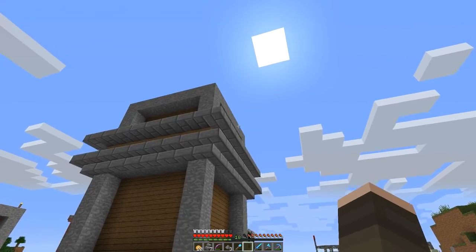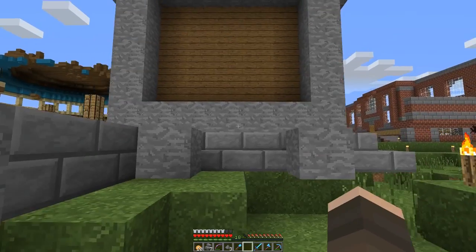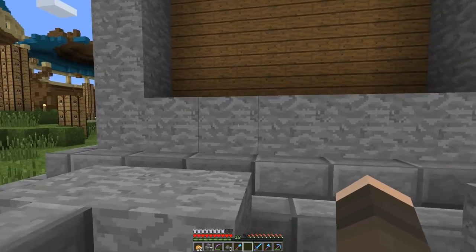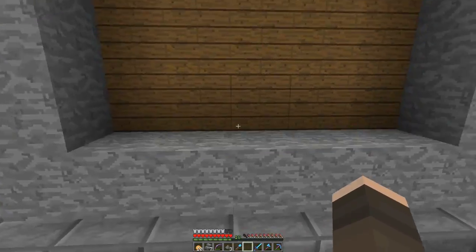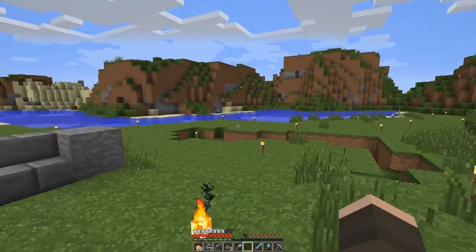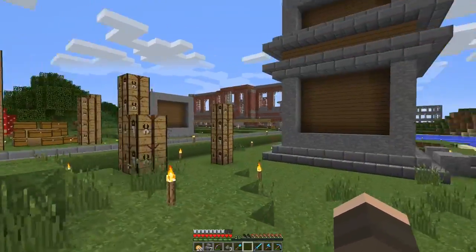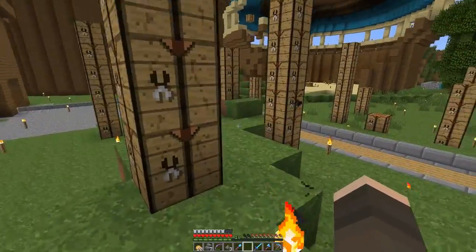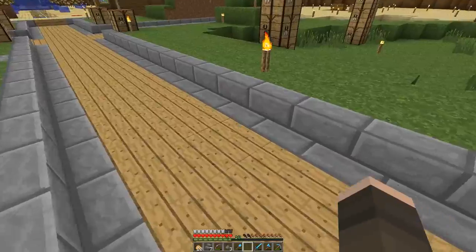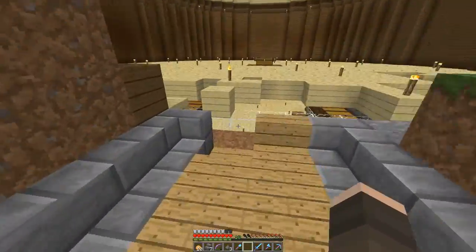For the walls we're probably gonna be doing something kind of along these lines. It'll be a pretty big wall — about three blocks wide of walking distance — and it'll go all around this enclosure. There's something pretty cool in town I'll maybe show you at the end of the episode.